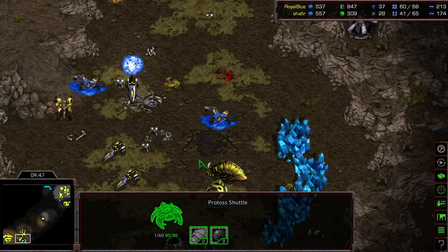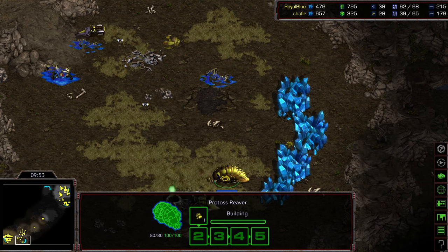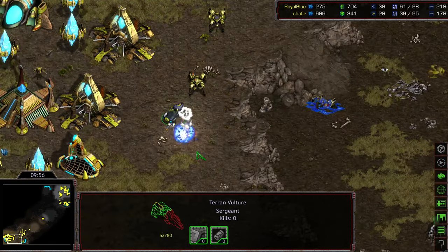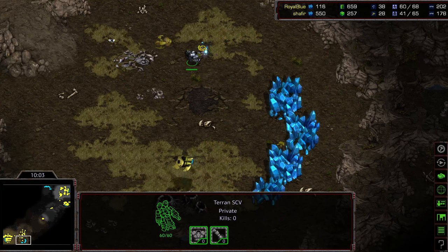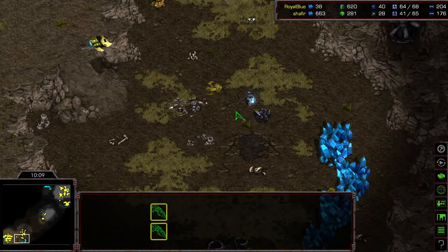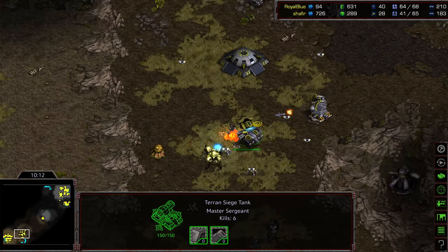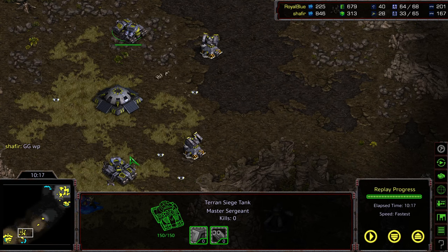Shafir trying to micro his way out of this, but there are a lot of mines in the way — trying to mine-clear now with that reaver. The vulture is going to scoot in, drop a mine, and yeah, this is ugly at this stage. Losing dragoons to mines right on the front, more turrets being built. I'm surprised Shafir has not GG'd, to be honest — I think this is just a frustration lack of GG, hoping to at least reclaim the natural. Shuttle down, reaver down, still a siege tank at the main. There's the GG. Well played — and that was well played indeed by royal blue. Royal blue takes it. Hope you guys enjoyed it, thanks for listening.